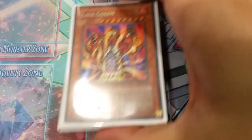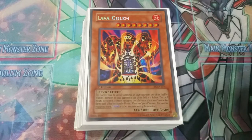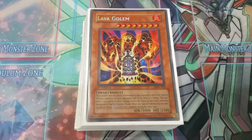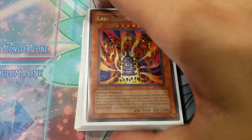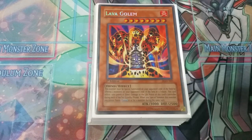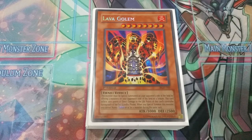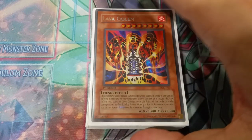Lava Golem is a must if you're going second. This card is actually better in this deck than Evenly Matched, because you really want your Battle Phase. The Field Spell, whenever you actually get to attack, is a plus three — you summon three monsters and give nothing up. It gives you recursion and protection. Lava Golem is much better than Evenly Matched here because you do not, under any circumstances, want to miss a Battle Phase.